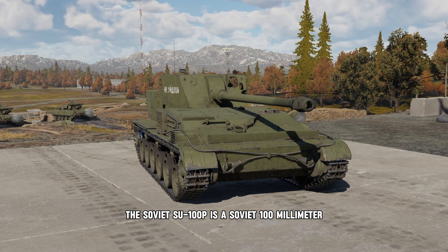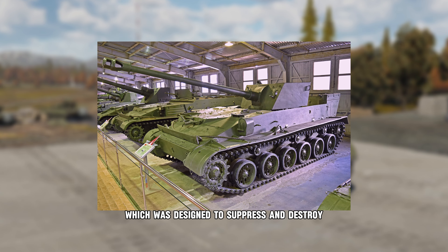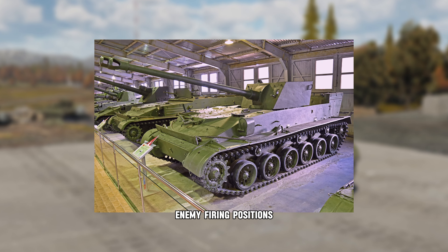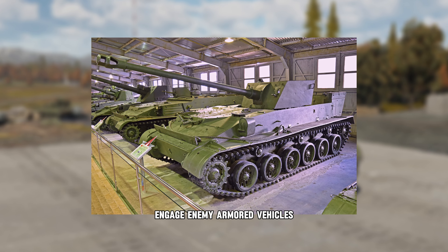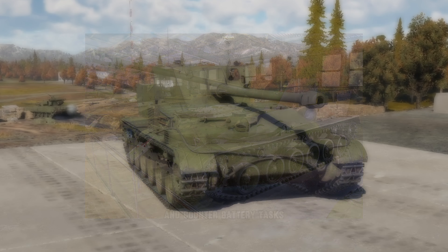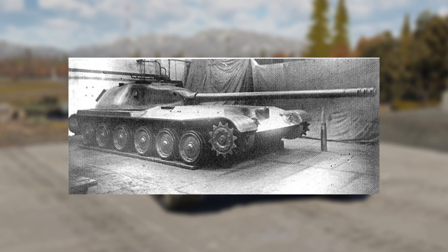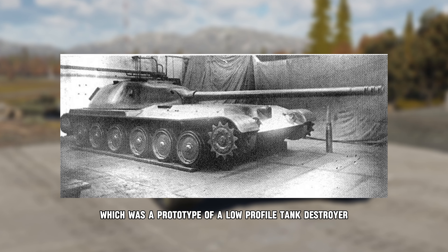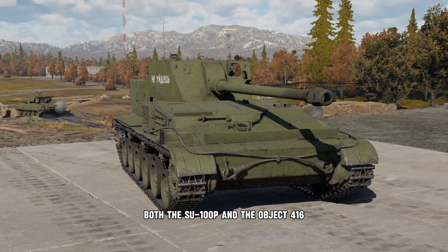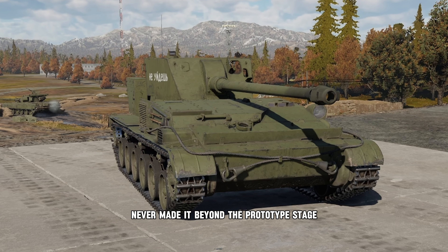The Soviet SU-100P is a Soviet 100mm self-propelled howitzer designed to suppress and destroy enemy firing positions, engage enemy armored vehicles, and conduct aerial denial and counter-battery tasks. It was also the main competitor of the Object 416, which was a prototype low-profile tank destroyer. Both the SU-100P and the Object 416 never made it beyond the prototype stage.